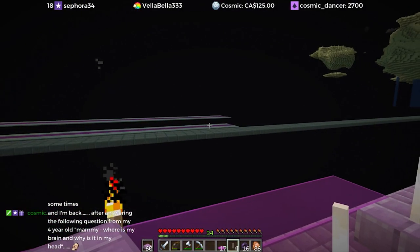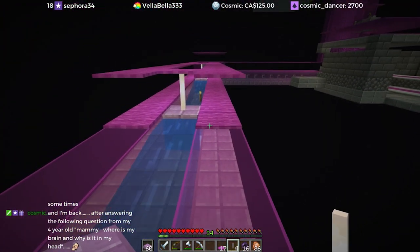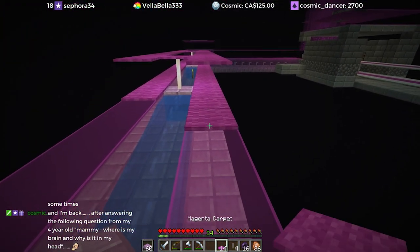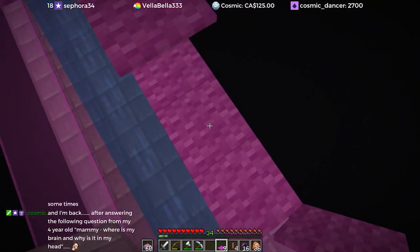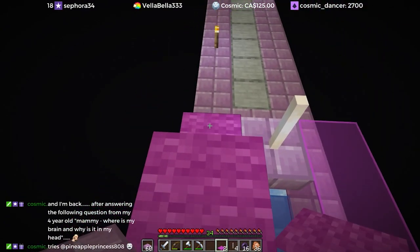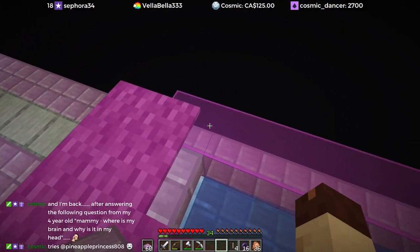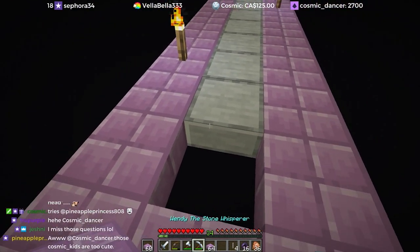Up until we reach that point, this double carpet thing has to happen, otherwise the enderman could potentially teleport out here when they're getting attacked by us in the farm, so we've got to be careful about that. For whatever reason, I do find that purple looks good in the End.